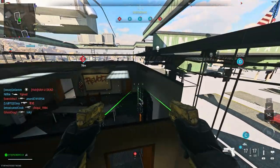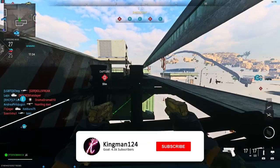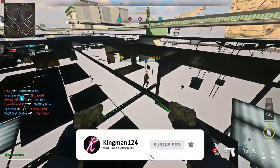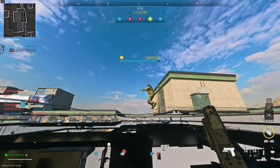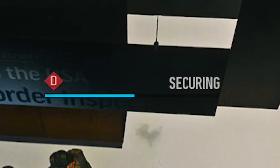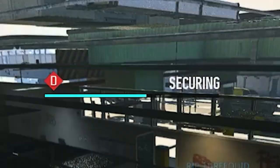As you see, once you're in this glitch, it looks absolutely phenomenal. If you carry on following me, you can literally go to the other side and see people above and below you. I did show this in a giant infected video. You can also capture the D flag, which is very overpowered because people won't expect you to be in the ceiling.